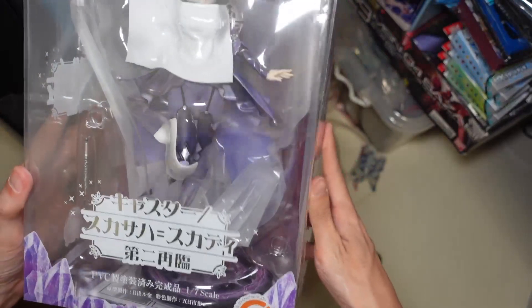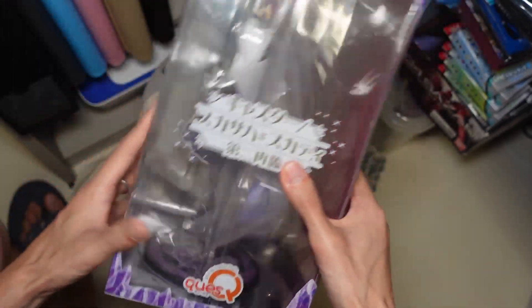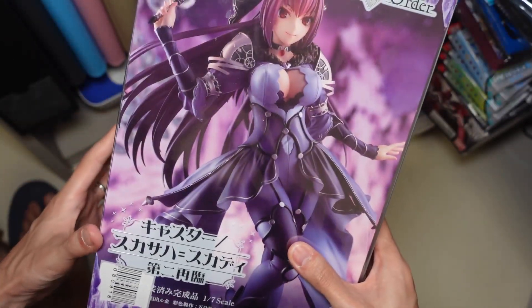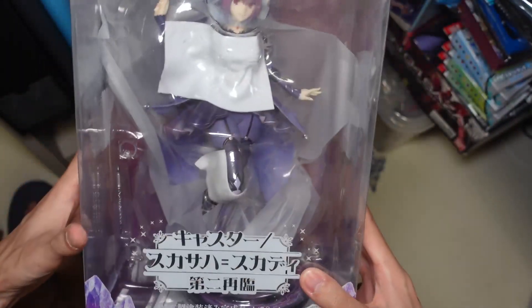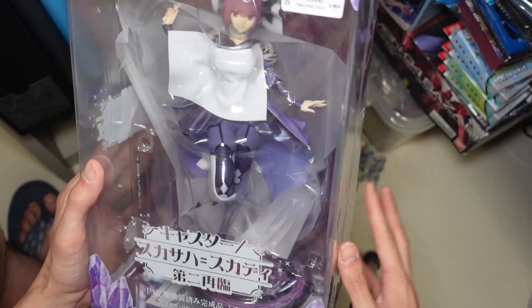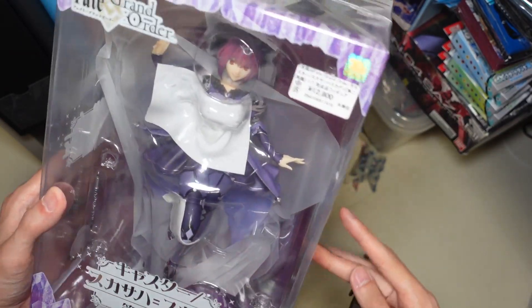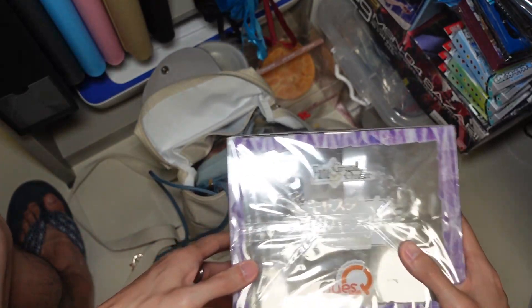The last of my big items is the Skadi 2nd Ascension figure from Quest Q. It was only about 12,000 yen — around 600 to 700 Hong Kong dollars. It did get a little damaged in my suitcase, but that's okay since it's for myself, not reselling. She looks great — Skadi is one of my favorite Fate characters of all time so I had to get this. In this trip I was just picking up everything I really like since it's been a while since I've been in Japan.